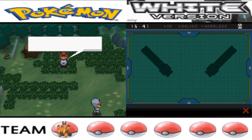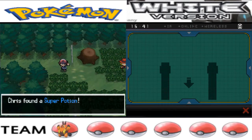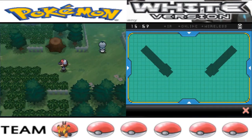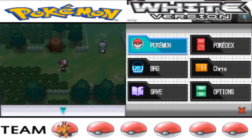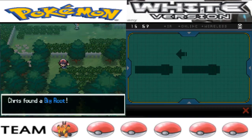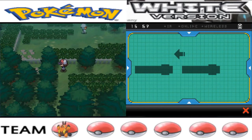Chesto Berry — I forgot, are those the ones that wake your Pokemon up? Super Potion, cool. I'm going to go heal. Running through the grass — nothing we haven't already seen. Big Root — I don't even know what that does.